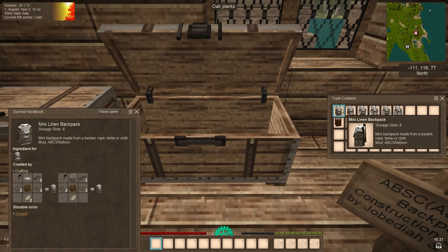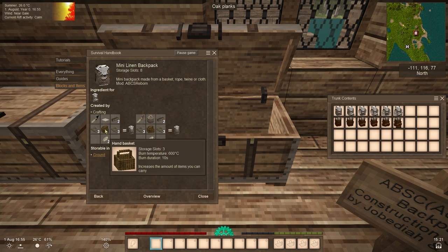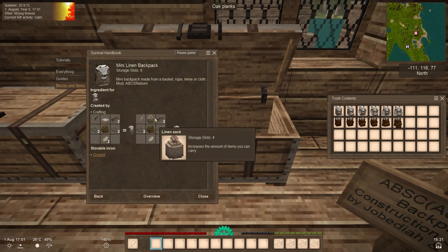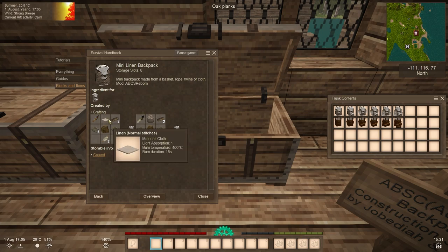They have different crafting recipes. For the linen backpack, you need a knife or a siletal, linen, two stones, and either three or six ropes, plus a hand basket so you can keep it in your inventory. You can also use a linen sack and a flat slime, but they're equivalent since a linen sack is already one linen plus one flat slime.